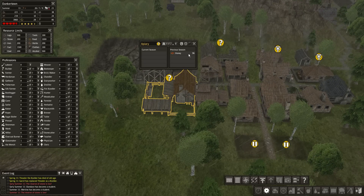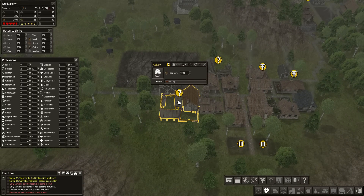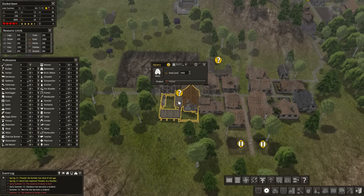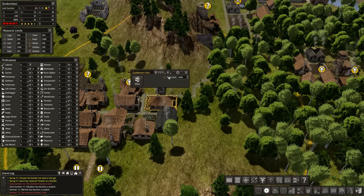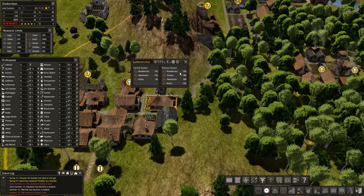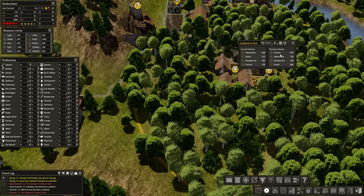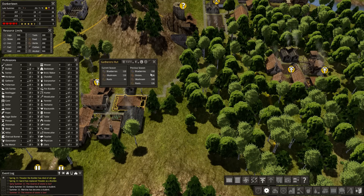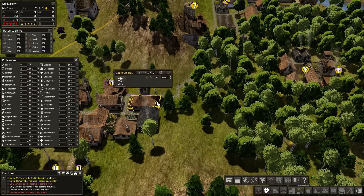I was sorely disappointed in this thing. I guess maybe for the amount of space that it takes, it's a decent amount of food production. But I'd rather just have a gatherers hut, appropriately placed — unlike this one. Four people collected this. Just compare the top number: 670 versus 150. I mean, that's just pathetic. You guys suck.